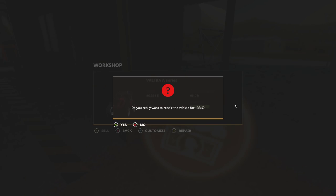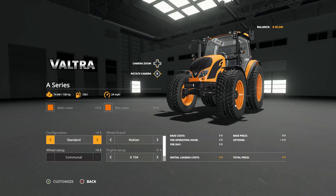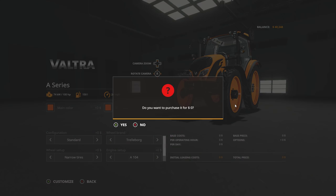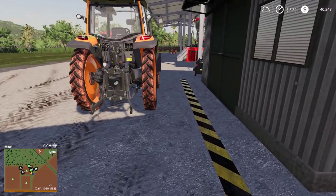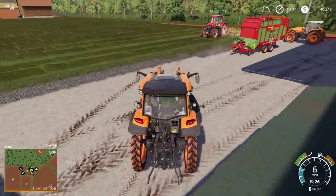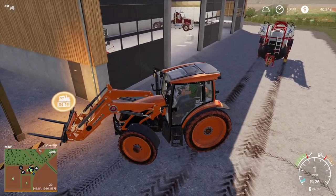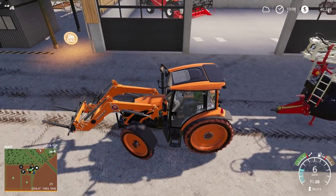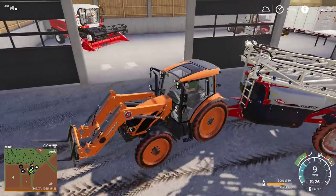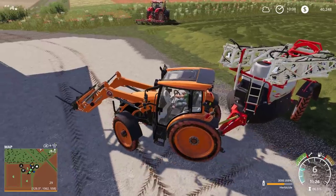So you've obviously upgraded to the latest version. What do you think of the new patch? This is my first time playing it since last time we played. I really like the fact that now when you have material in whatever you're carrying, they actually give you the name of what you're carrying and the percentage of how much is left. So you're no longer guessing — right now it says 'herbicide.' I think that's pretty cool — one of the new things with the new patch that I'm liking.